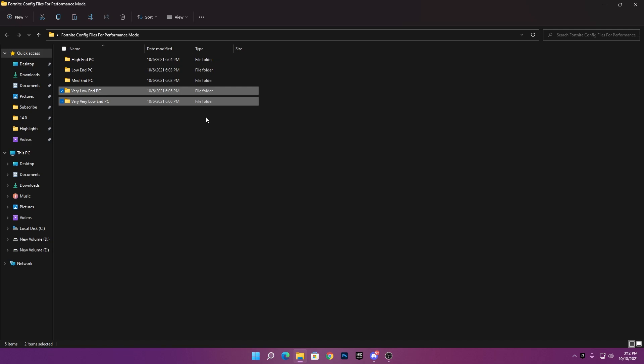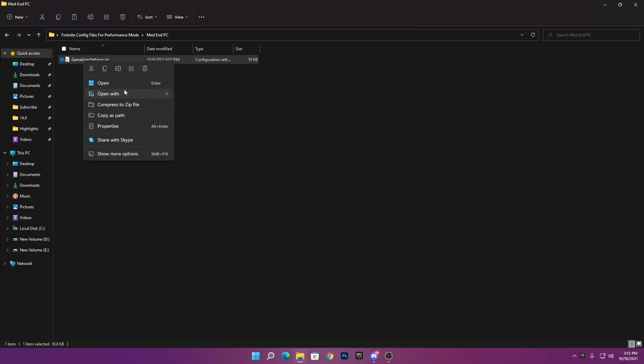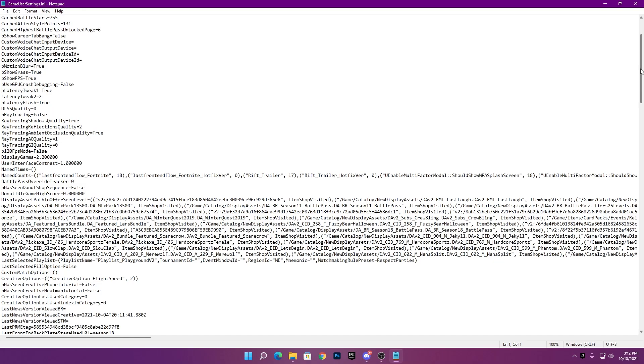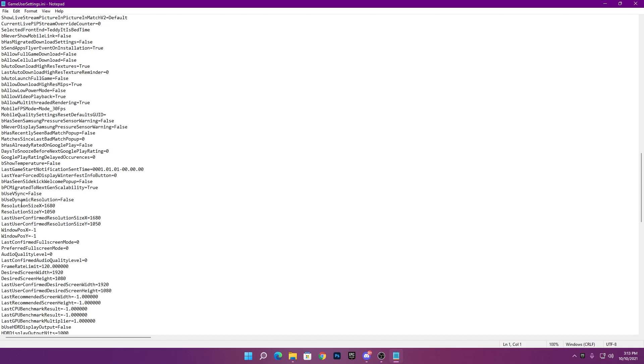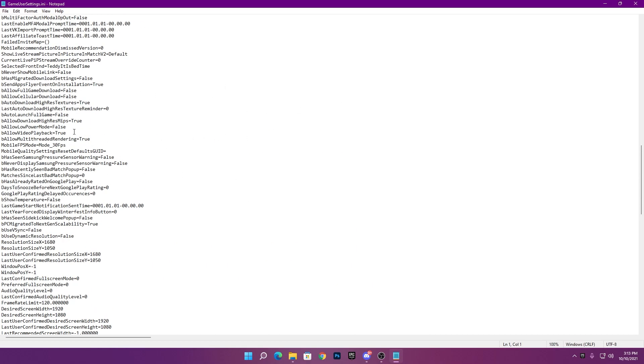After choosing the best config file for your PC, go ahead and open that folder. I have the mid-range PC folder, and inside is the GameUserSettings file for Fortnite. I'll show you what settings are configured in this file — I open it with Notepad and there's a lot of code. Scrolling down, you can see the resolution: X and Y are set to 1680 by 1050. The last confirmed resolution X and Y are also the same. I've also set a frame rate limit and changed some other settings like the capability group.